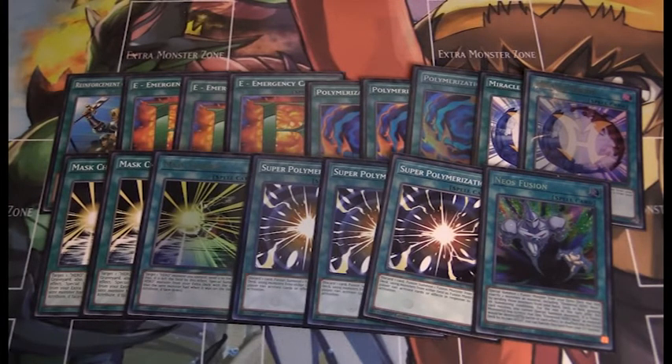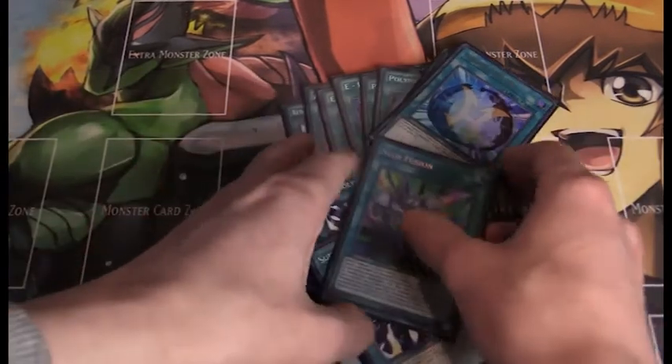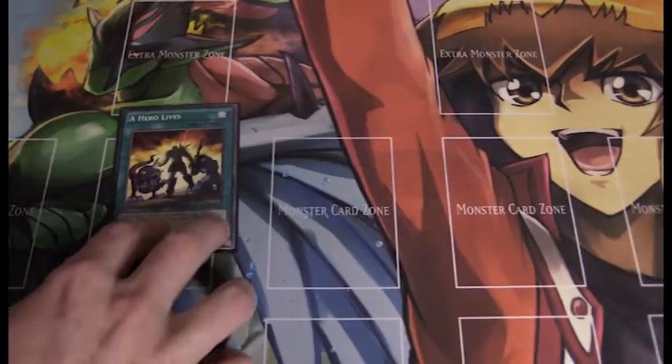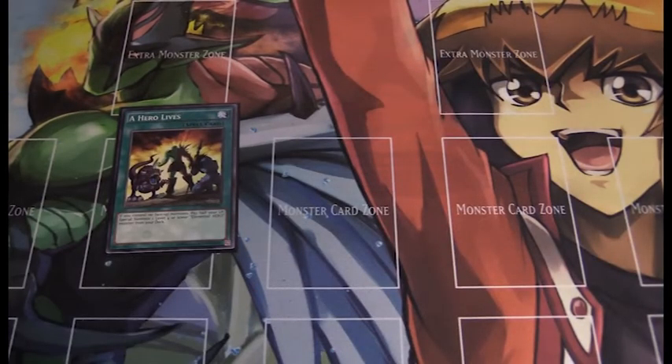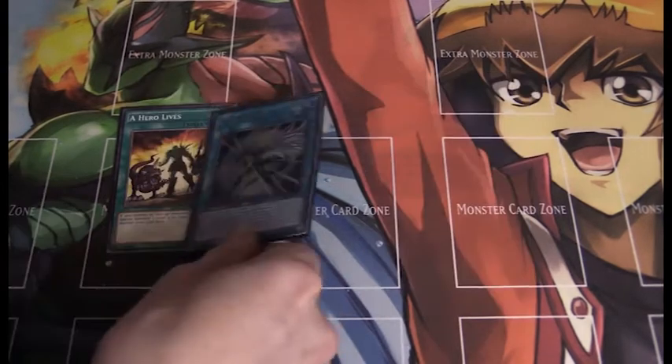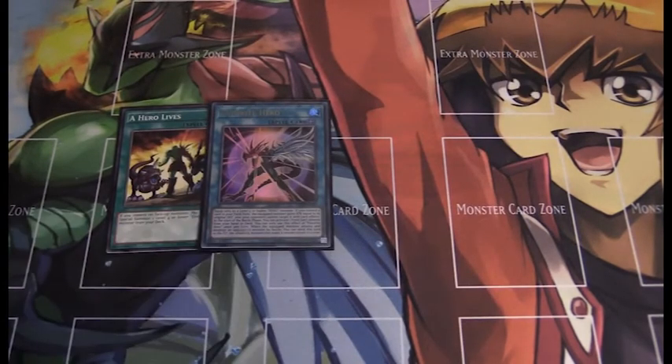That pretty much covers the core fusions and searchers. We only have a few more spells. A Hero Lives — for the cost of half your life points, you can special summon a level 4 or lower Hero from your deck. You don't need to control any other monsters to activate this card — there's a reason it's limited. It can get you Shadow Mist and your Mask Change. I also run a copy of Favorite Hero.